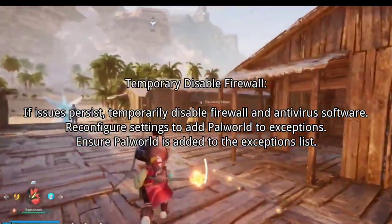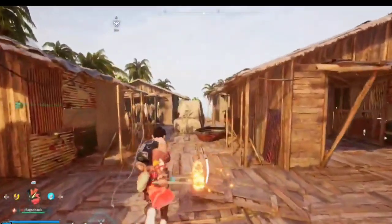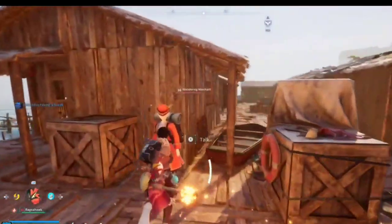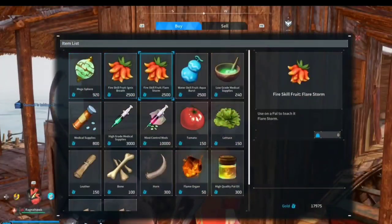Sixth, temporarily disable your firewall. If issues persist, temporarily disable your firewall and antivirus software. Reconfigure your settings to add Pal World to the exceptions list.